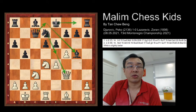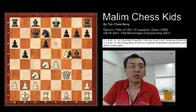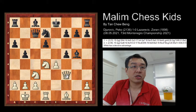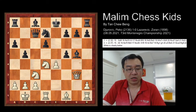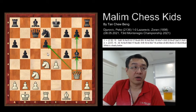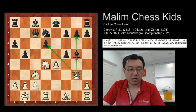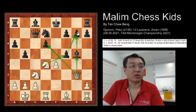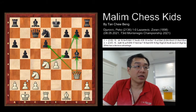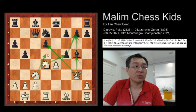Back to the position: if black plays pawn takes e5, this gives white a decisive advantage because the queen goes to g3 and continues attacking the bishop, also having a diagonal attack on the pawn at d6. The knight can continue to attack the f5 pawn and the g7 pawn, and the knight at c3 can jump to d5 and attack the queen.